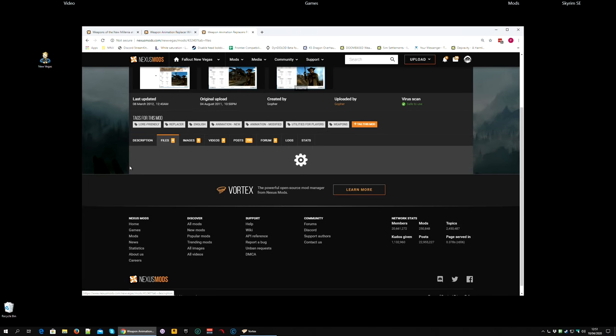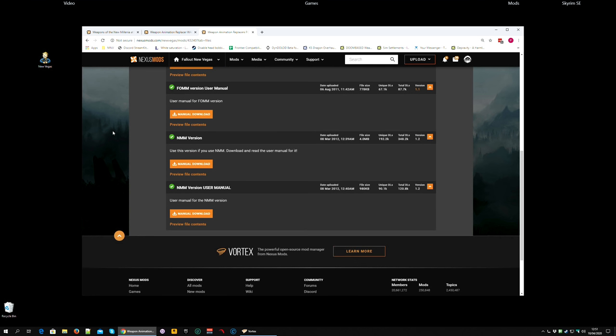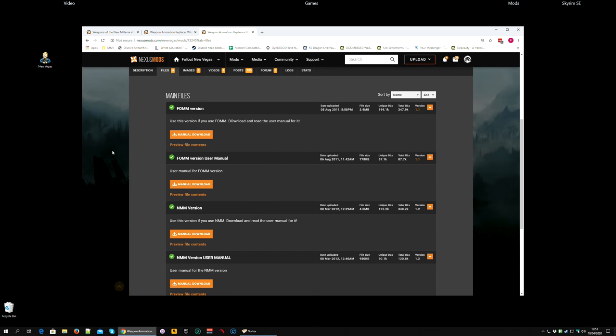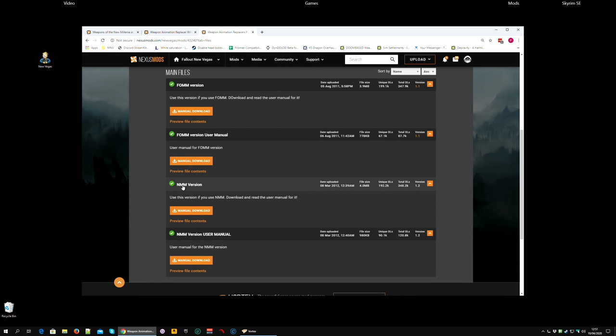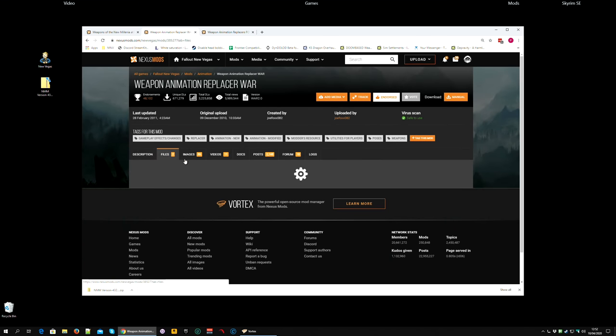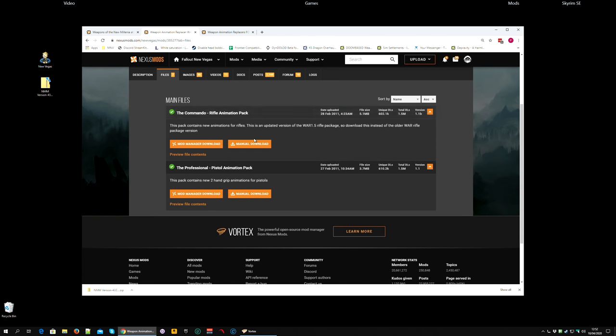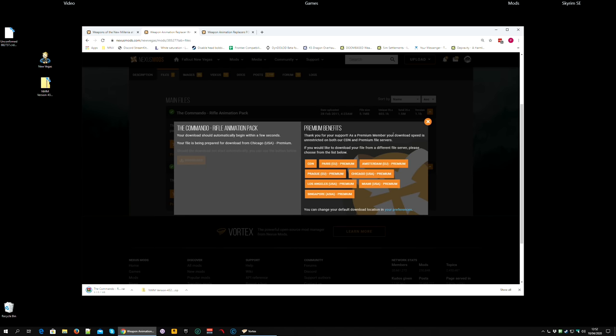Go along to the file section — this is going to involve manual downloading. The file you're going to need from the Foe Mod page is the NMM version. Download that manually. And from the mod page itself, go along to the file section and download both files manually: the Rifle Animation Pack and the Pistol Animation Pack.